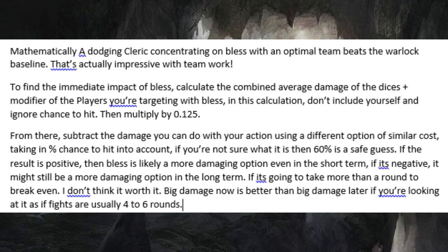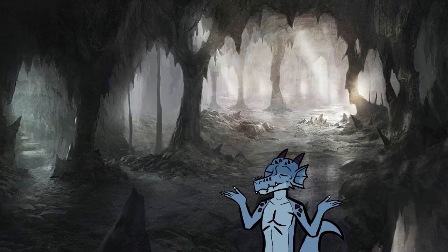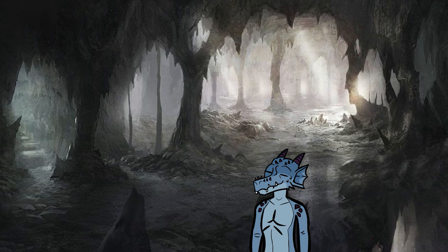If it's negative, it might still be a more damaging option in the long term. If it's going to take more than a round to break even, I don't think it's worth it. Big damage now is better than big damage later, if you're looking at it as if the fights are usually 4–6 rounds. The math itself isn't 100% accurate — it's still missing some steps — but it's close enough to the result you want. Shoutouts to Esker for showing me this method. It's incredibly useful.